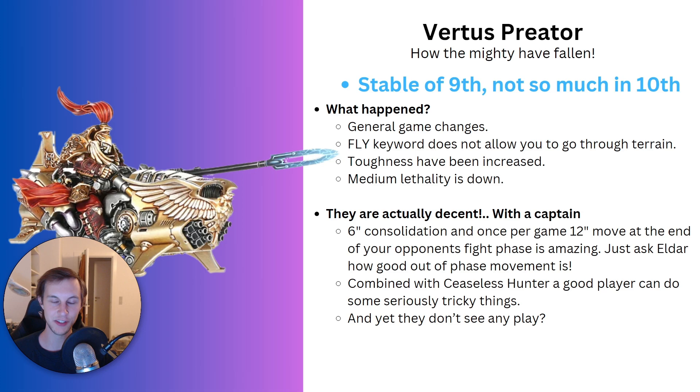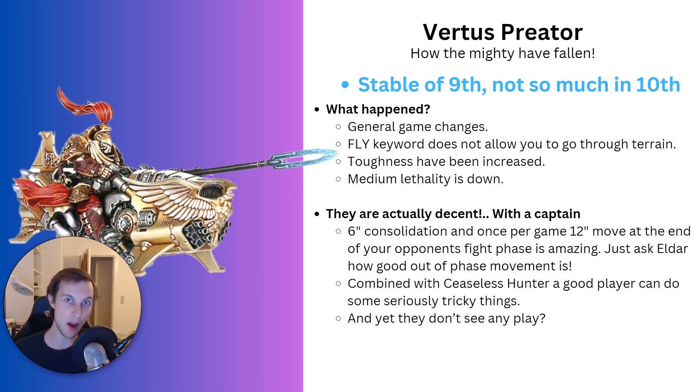However, that is not so much the case in 10th edition, where the mighty have fallen. So what happened to the Virtus Praetors, what brought about their downfall? Well, first of all we had general game changes — things such as the fly keyword not allowing you to ignore terrain anymore, toughness being increased throughout the entire game, and the fact that medium lethality is down meant that weapons equipped by something like the Virtus Praetor just aren't that much worth anymore.